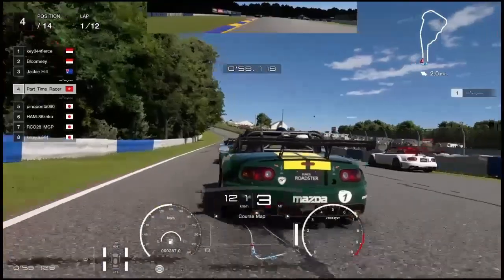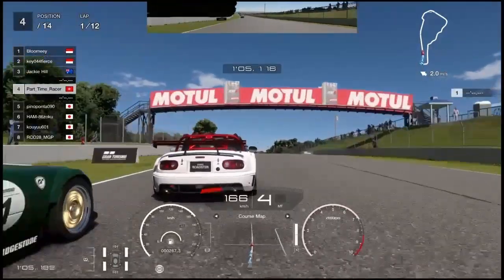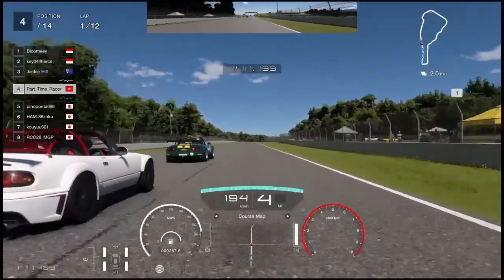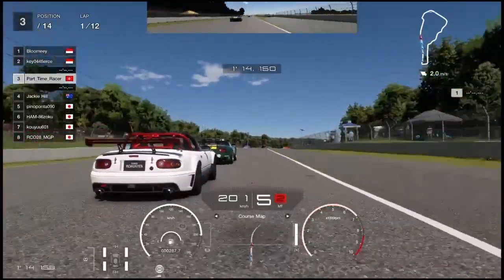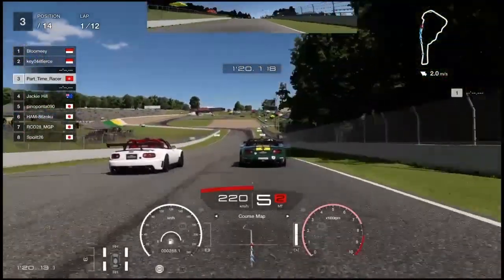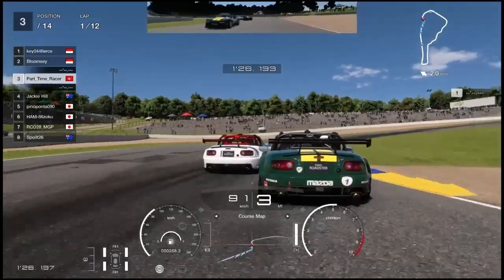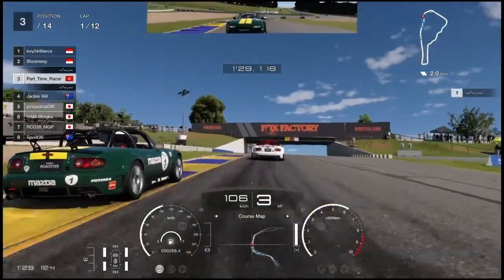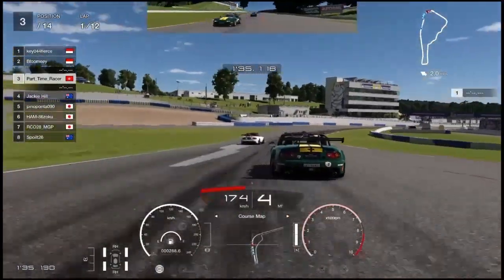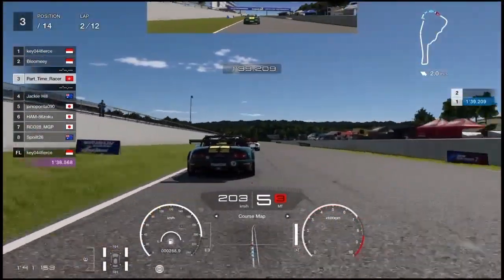Step on the throttle earlier to get the speed all the way down the fast straight. There is a little bit of contact here, and I move up to P3. I am going side by side with this car to see if I can pass — nope. Thank you, Jackie Hu, for pushing me. Somehow I survived the first lap.